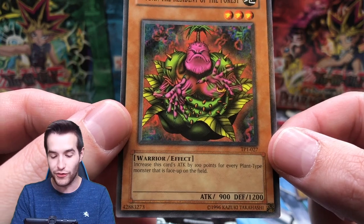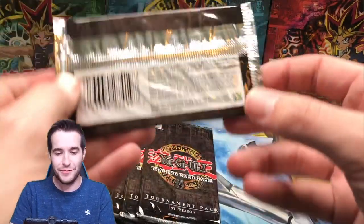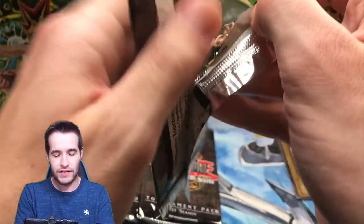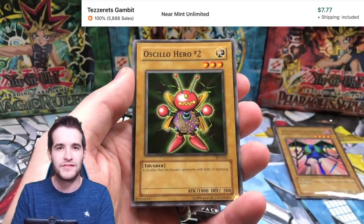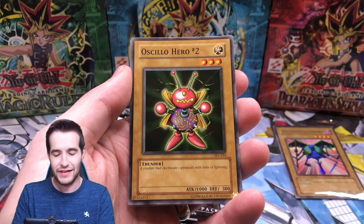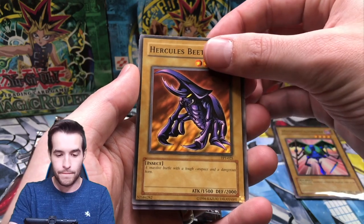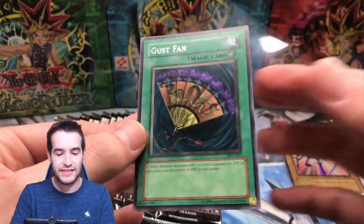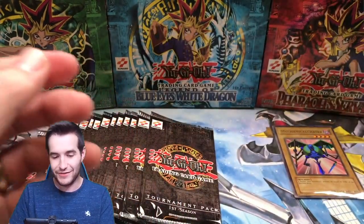Increase this card's attack by 100 for every plant-type monster face up on the field, so this guy could get up to 1300 attack - what a stud! This is fun to pull something good - we opened a Force of Will set and got nothing, basically, and Cybernetic Revolution nothing. So it's nice to get something good. We've got a Hercules Beetle and a Dust Fan. There's no reason to reprint this - it's a wind monster equipped card that increases attack by 400 and decreases defense by 200. Why would you ever reprint that? That's why it's unique.